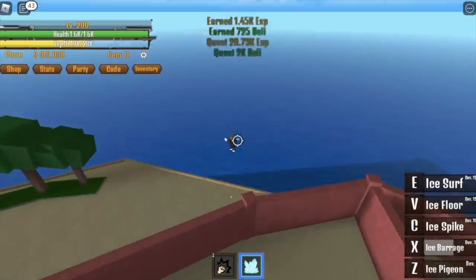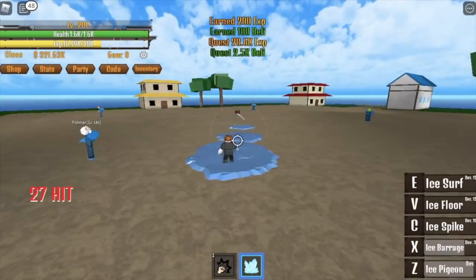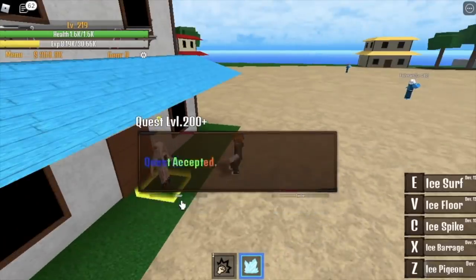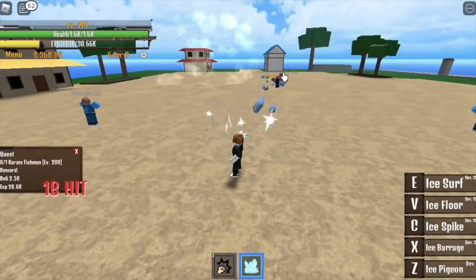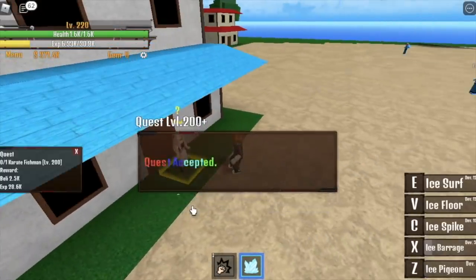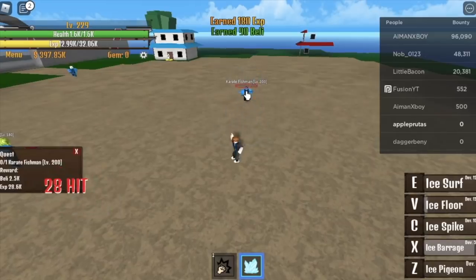When you reach level 200, proceed to Shark Land. Defeat the Karate Fishman — very easy, one combo. X and Z skill is enough. Someone tried to bully me here — a Gumfruit user at level 1000, but their skill level was noob. They had a hard time defeating me. Shoutout to Danish underscore MDN — in Philippines, madami ka pang kakaining bigas. Back to grinding — defeat the Karate Fishman until you reach level 230.